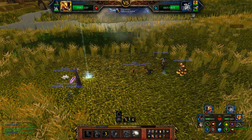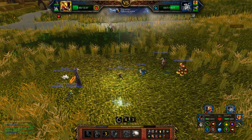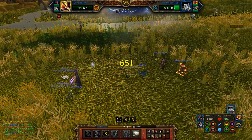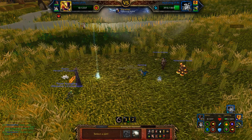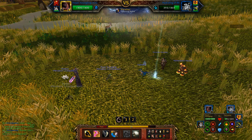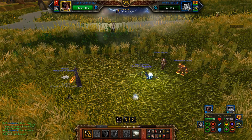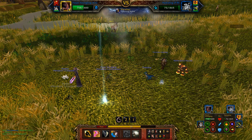I should be able to hit him pretty hard right here with my racial. Shell armor is gone, which means I should be able to kill him with my other guys. Ravager didn't score the kill but he did well enough.